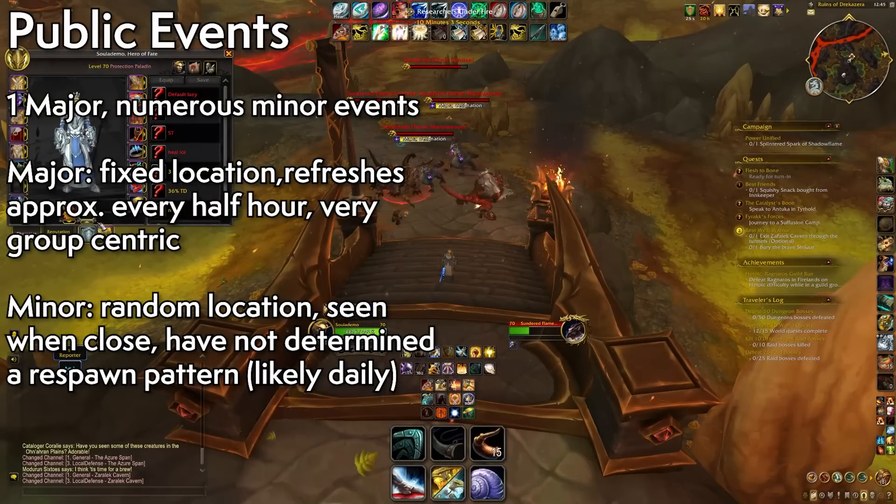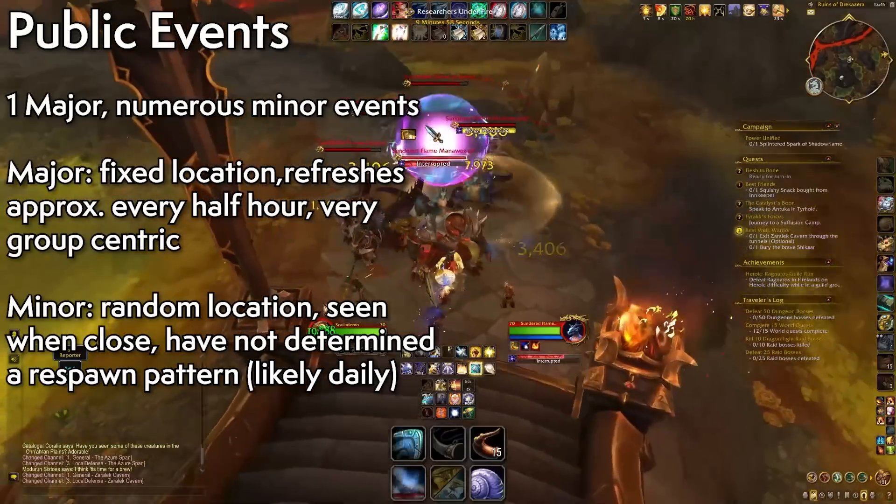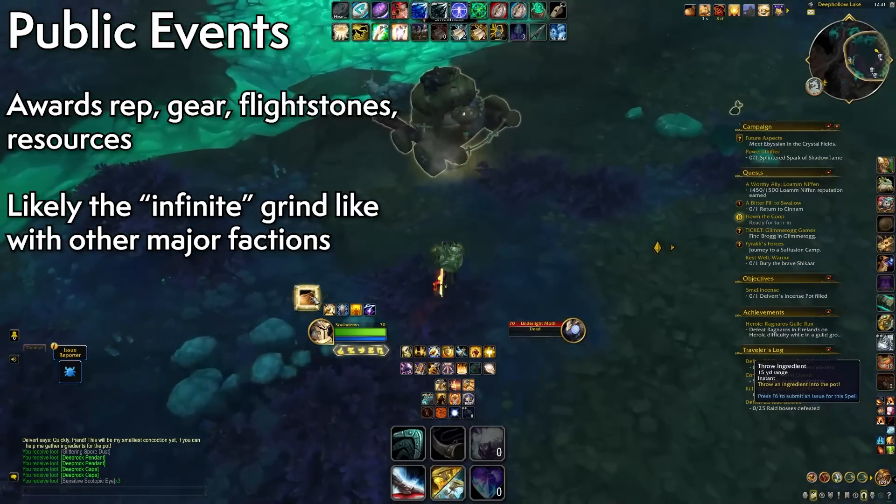What I'm really excited about are the public events that happen pretty much all over the zone. It's a big one where you help out the Dragonscale Expedition, and what you get from it depends on how much you participate. Elsewhere are smaller icons indicating a public event going on — they function not unlike Hunts with the Maruuk Centaur, where everyone in the vicinity shares credit, but they're not easy to complete when you're fully solo.